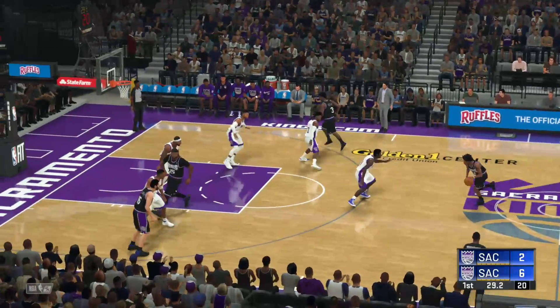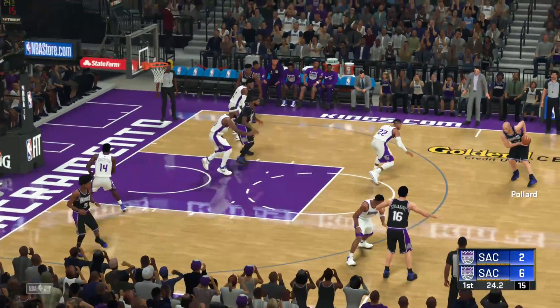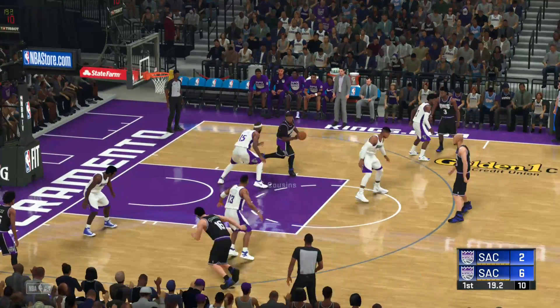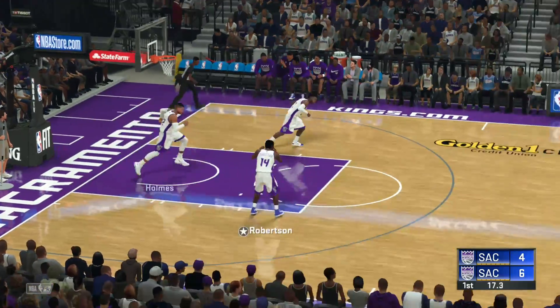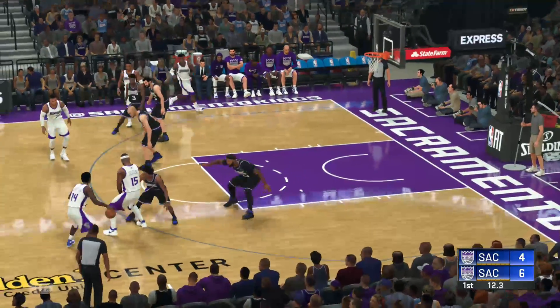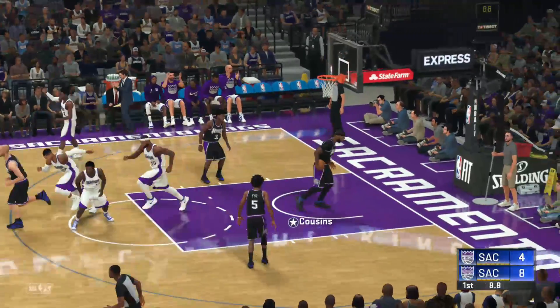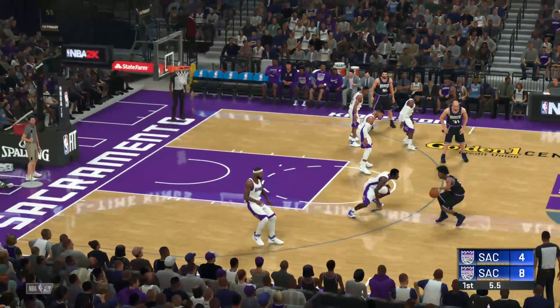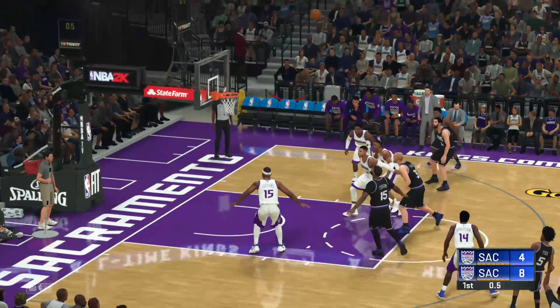That's a four-point lead with 30 seconds left. Fox finds Peja — he's been quiet so far, and so has Christie. Pollard on Holmes, gives it to Cousins in the post, little turnaround fadeaway, he makes it — six to four. This is already a much better game than what we saw yesterday. Both teams are actually scoring. Sactown Finest is actually putting up a fight. Let's see if they can cut the deficit with a buzzer beater — Fox misses.